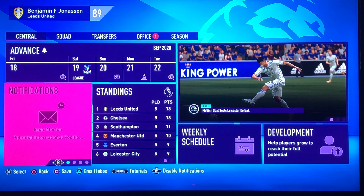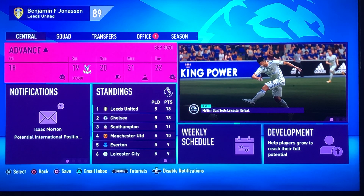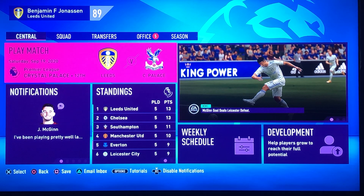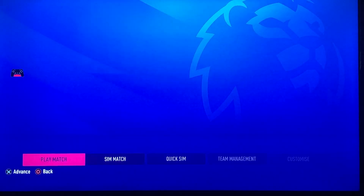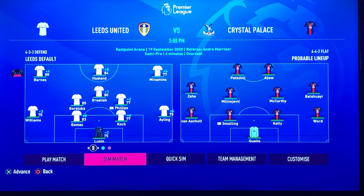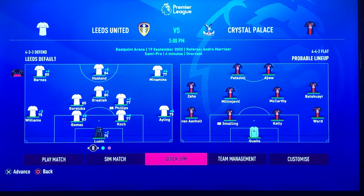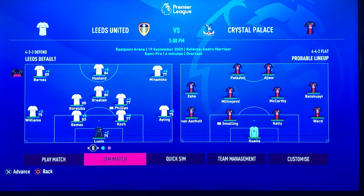Look how good we are, how well we are doing in the league — five games in, 13 points. And there are three ways to go through a game: you can either play the match, simulate it, or quick sim. I'm going to be simulating the match.